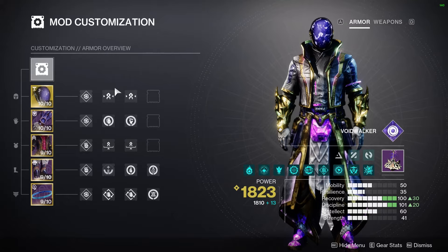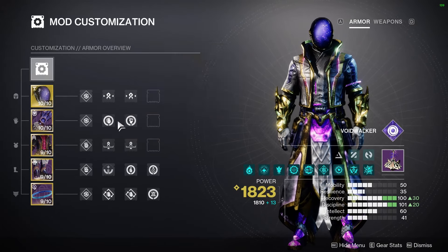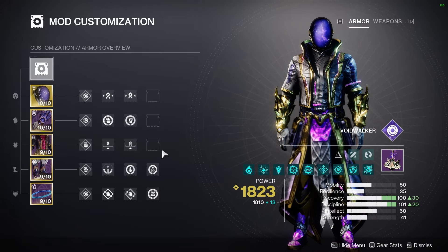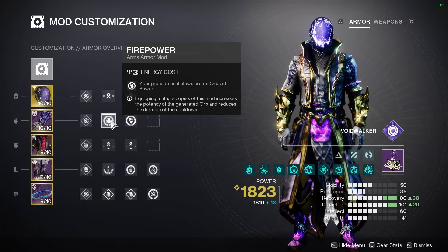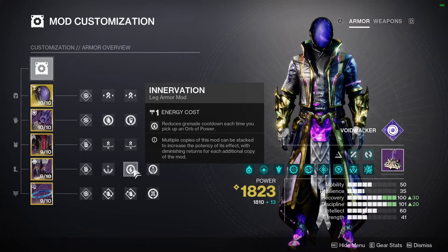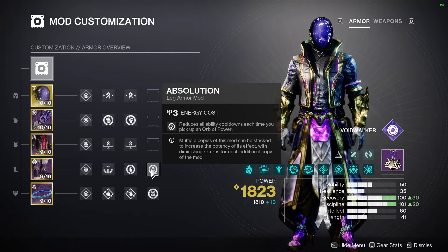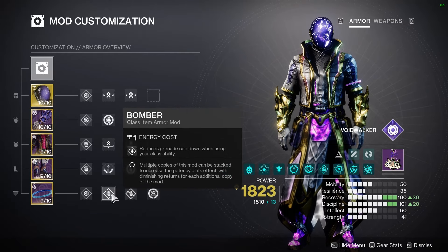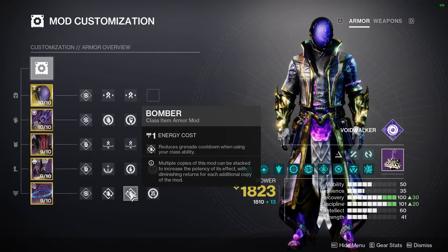After that, we have pretty regular mods: Strand Unflinching and Targeting. We have Firepower, Heavy-handed, and a Reaver mod — those let us spawn Orbs of Power. You can pause and read these in depth at any point. After we get those Orbs of Power, we pick them up with Absolution, Innervation, or Orbs of Restoration, all proc-ing together for a bunch of ability energy. And last, we have two Bomber mods — every time we use a Rift with two Bomber mods, it gives us 17% of our Grenade Energy back.